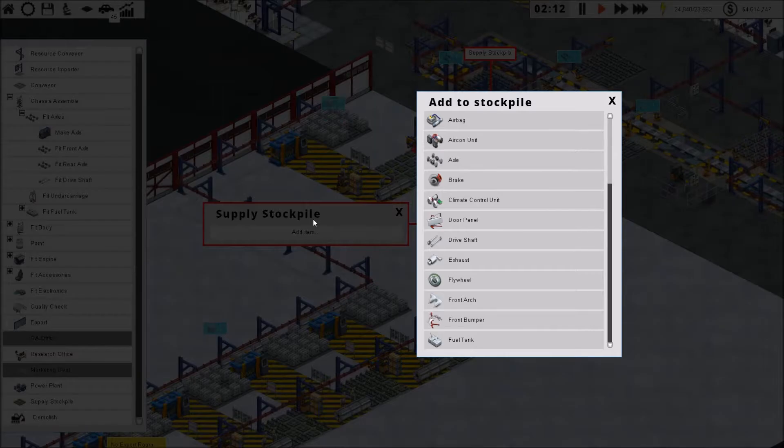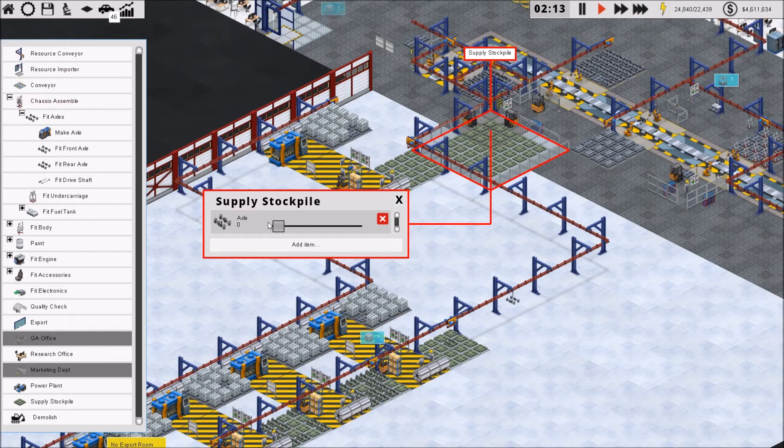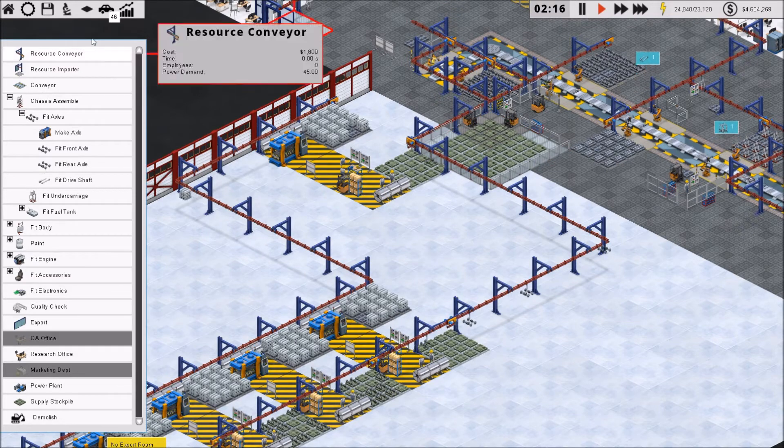We will just fill you up with axles. Is that going to draw those in from down there? It looks like it is.